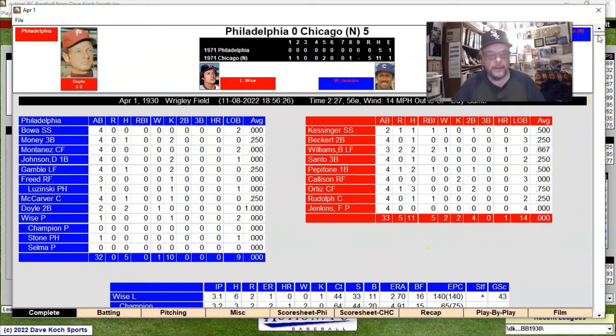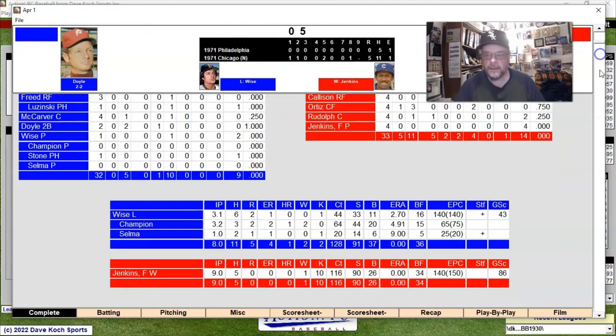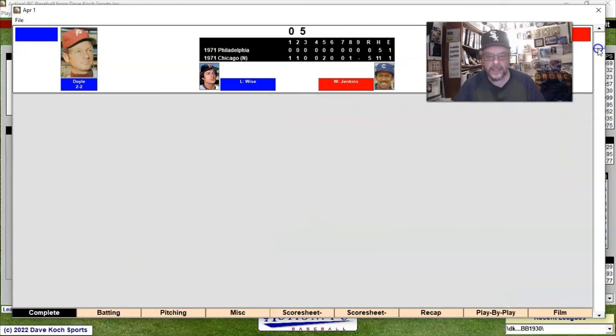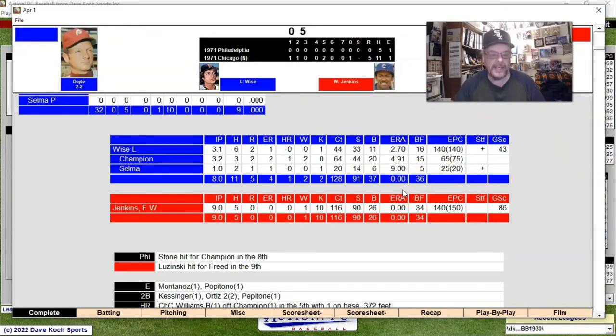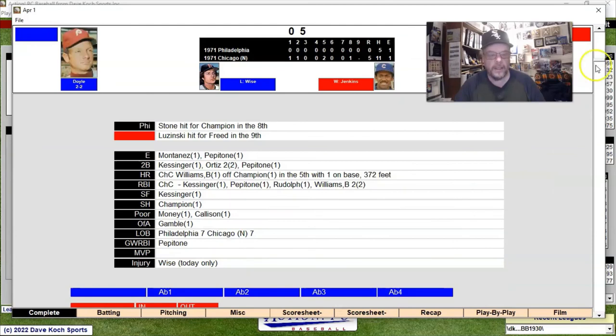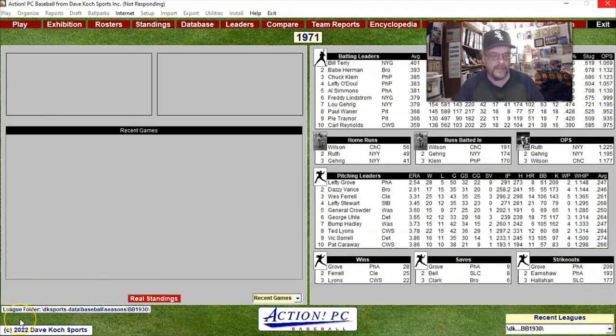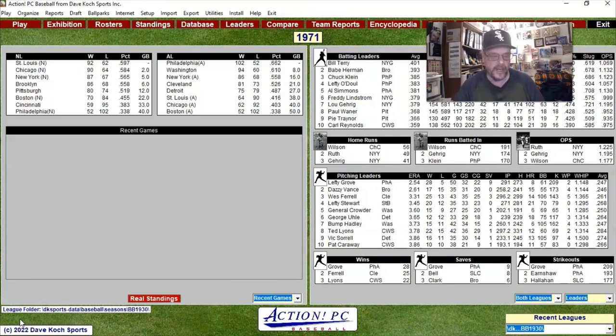Here's your box score — I'll give you a few seconds to look at the batters. Here are the pitching lines: Wise, Champion, and Selma for Philadelphia, and just Jenkins for us — that's all we needed. So there you go, that's a look at the game. It's a pretty cool game and I'm liking it. I do expect in the future to put some more games up. Not sure I'll do a full season, but I may just do one-off games. That's it for me — Sportsman Z, Bob Zolke.